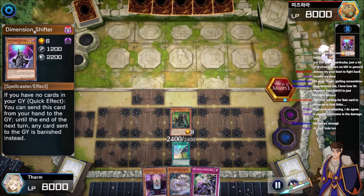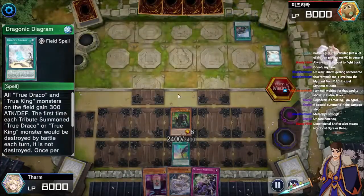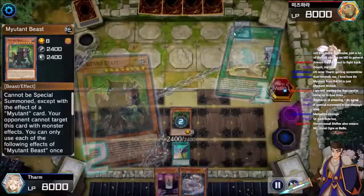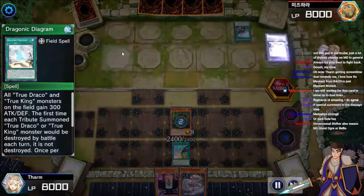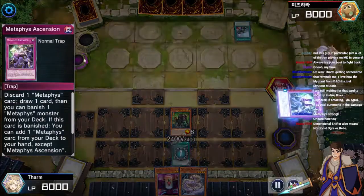And then all of Dimension Shifter's drawbacks of being an effect on your own turn actually work to this deck's advantage. It's True Draco — it's Book Bag Almost Turbo — and as already mentioned, Macrocosmos hurts this deck quite a bit. And banishing the one Diagram, that's quite nice.